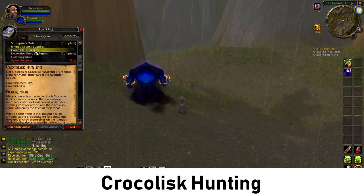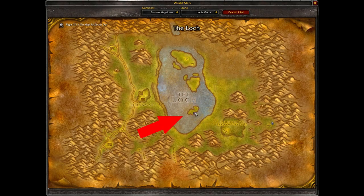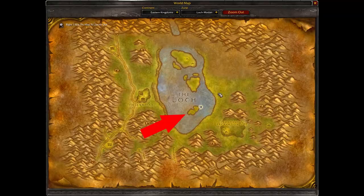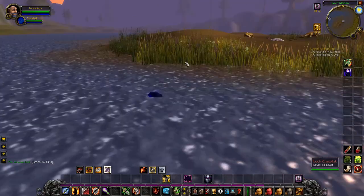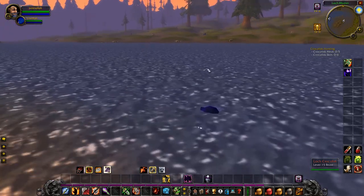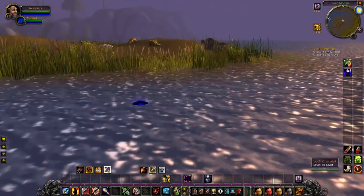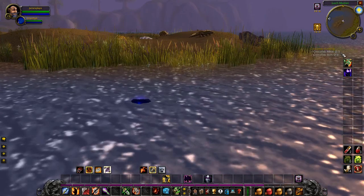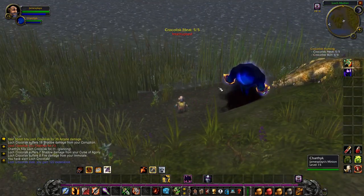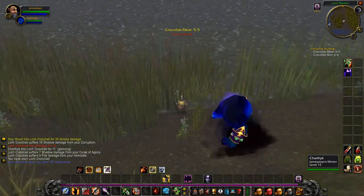The next quest we're going to do is called Crocolisk Hunting. There is an island right here on the lake which has a lot of crocs, and also around the edges of the lake you will find plenty of crocs. We have now reached this little island — it is full of crocodiles. There's another island over there with crocodiles, and also along the edges of the lakes there are plenty. Keep farming them until you have 5 meat and 6 skin pieces. We got all the meat and skin items and can return to the hunter's lodge to hand in the quest.